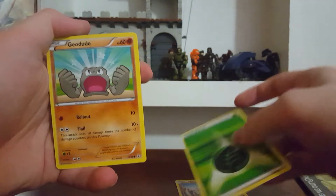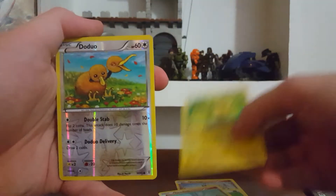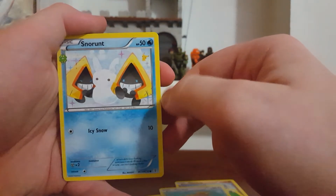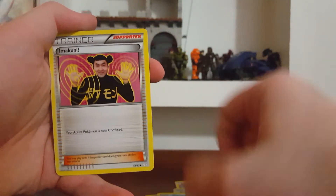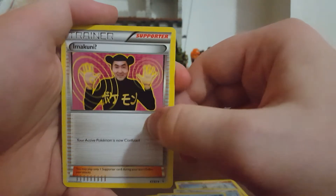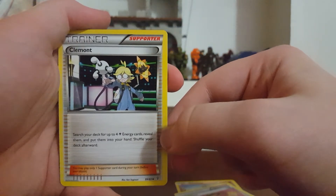First up we got Machop, Grass Energy, Geodude, Pikachu, reverse Doe Duo, Snow Runt — I always liked him. Oh, Imakuni! I haven't got him yet. I was hoping to get him in a reverse though. Clemont — this is actually a pretty good card. Give you a minute to read that.